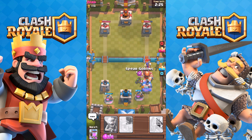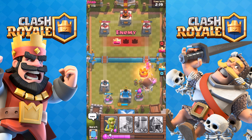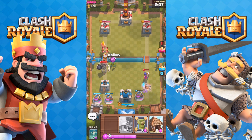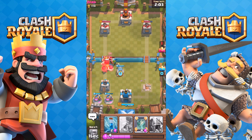We'll use a zap just to kill all those skeletons and reduce some damage. I don't really know how well this strategy is going to go, but obviously having already lost the tower is not great. He has a giant skeleton and I really need to keep the mirror — if that giant skeleton gets to my tower I am doomed.